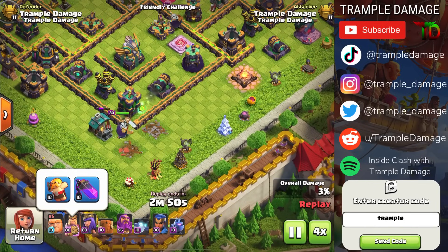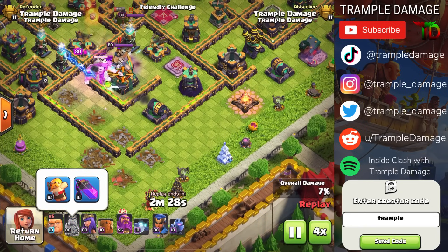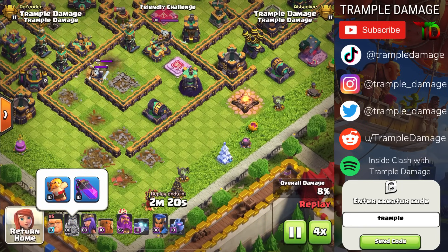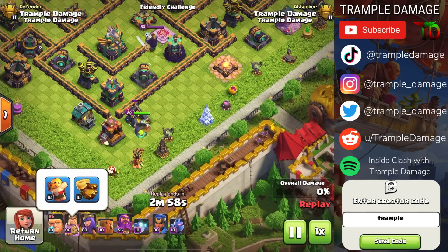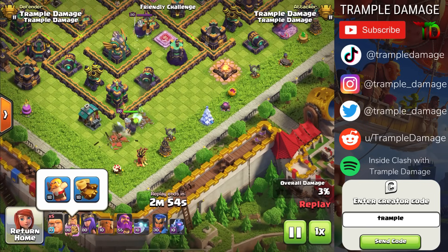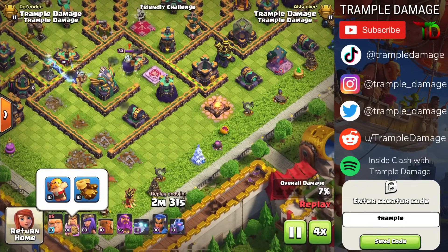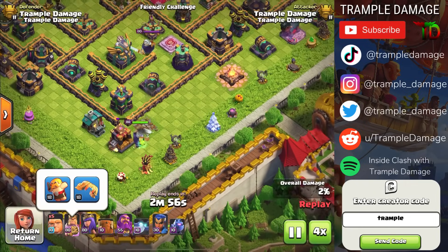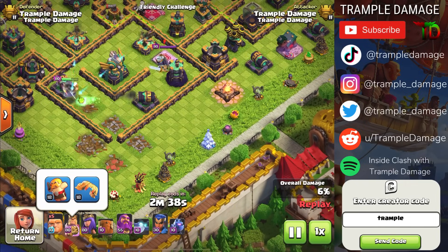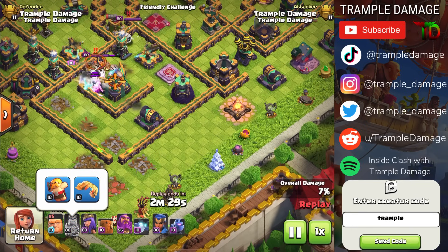We're just going to send the Barbarian King into this corner compartment — a very common thing people do with him to help funnel. In this first version with the Barbarian Puppet and Rage Vial, he gets 8% of the base down before being destroyed. With the Earthquake Boots, which deal up to 50% damage to surrounding buildings, he only gets 7% because he encounters the enemy King without enough hit points.